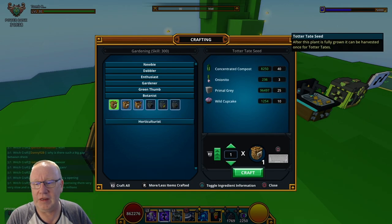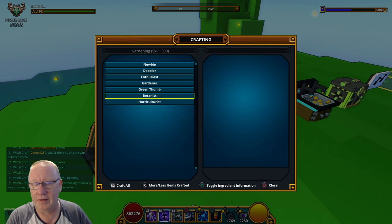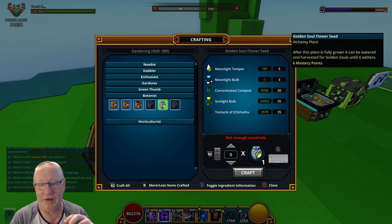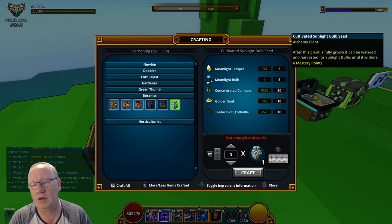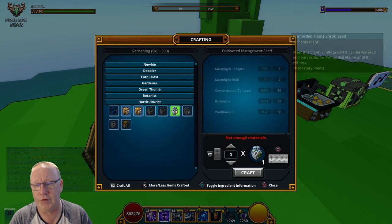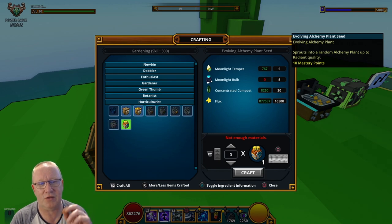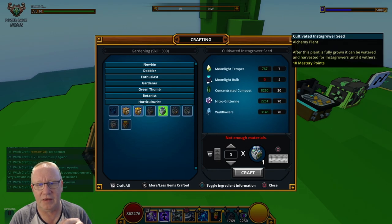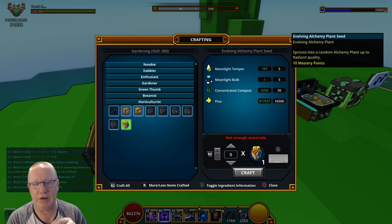Craft these and it'll take you into the top tier. Also, what you want to start doing is crafting some of these, because what you'll get out of this is quality organic refuse. The top tiers do these if you want just for your food for yourself, but what you want to start looking into is crafting a lot of evolving alchemy plant seeds. You can craft any of these but I wouldn't recommend it because it does start getting really expensive. So craft your evolving alchemy seeds, plant them, water them, and harvest them — this will give you superior organic refuse.